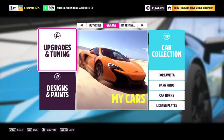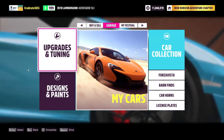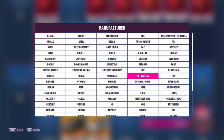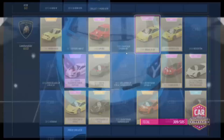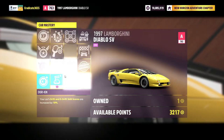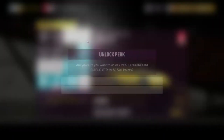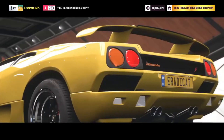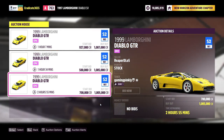The last method involves a secret car unlocked with skill points that you can sell on the auction house for a ton of credits. Head to the car collection and purchase the Lamborghini Diablo SV for 174,000 credits. Once you buy it, get inside, go to Upgrades and Tuning, and open the Skill Mastery section. Upgrade the skills along the path shown and the last unlock will be the Lamborghini Diablo GTR. You can list the Diablo GTR on the auction house for 1 million credits, giving you a profit of 825,000 per sale. This method has been in the game a while and the car is frequently purchased as it's the fastest drag car in the game.